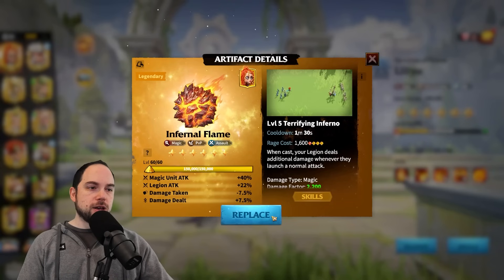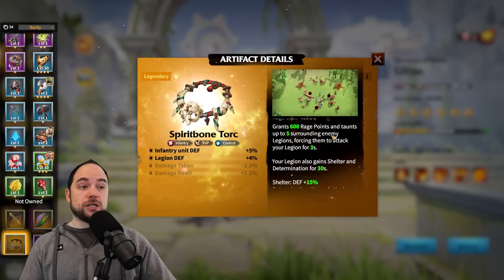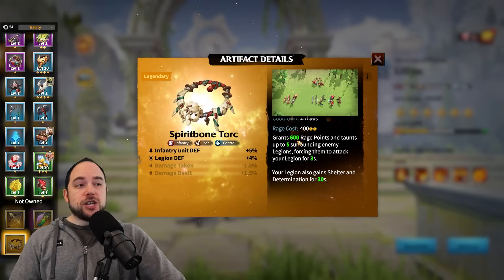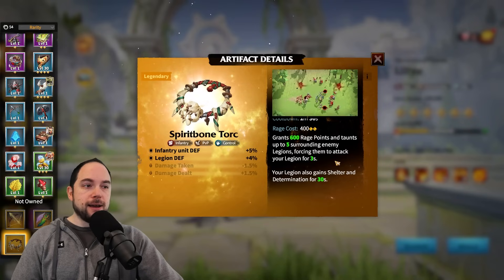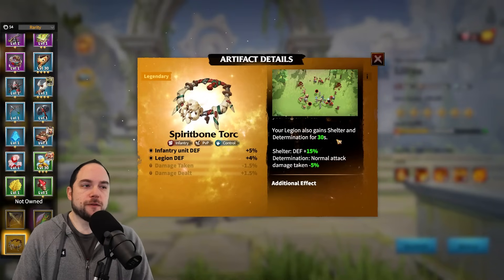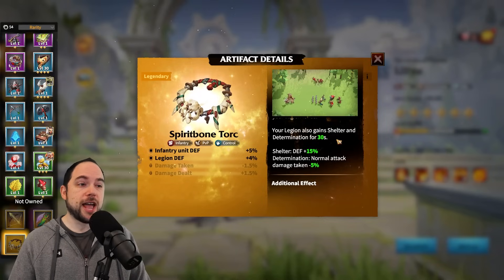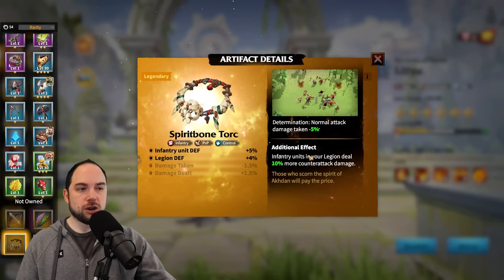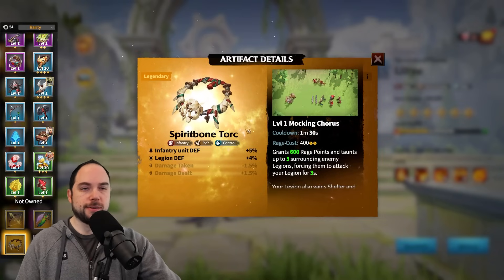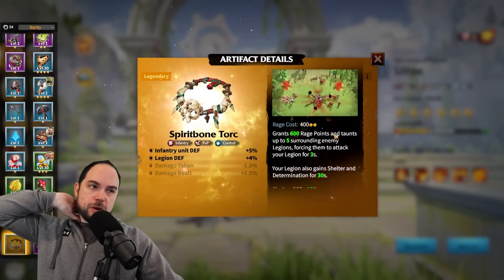That brings us to the artifact. The Spirit Bone Torque is technically in-game, from the Riches of the Forest — a difficult event to actually get one of these key artifacts. It makes enemies attack you and the rage gained is huge, so you'll activate your skills right away. You gain shelter for 30 seconds, which means if you have this artifact, your talent-based shelter isn't going to do anything. But at base level you get 15% defense, you reduce normal attack damage taken, and you're boosting your counterattack passively all the time regardless of who you equip it to. Spirit Bone Torque is just going to be the jam.